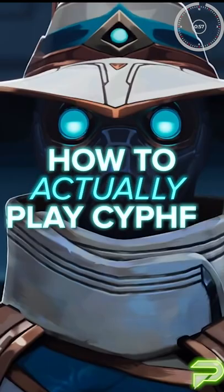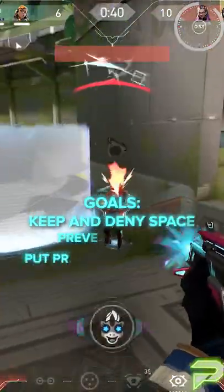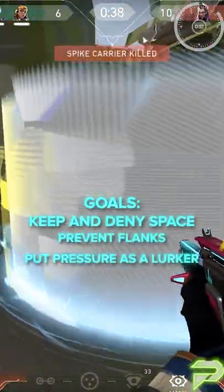In the next 60 seconds, I'll teach you how to actually play Cypher. Cypher at the core is a Sentinel, so his role on a team is to keep and deny space, prevent flanks, and put pressure as a lurker.